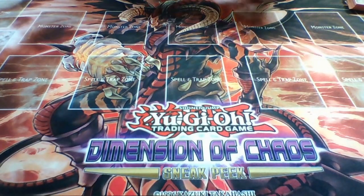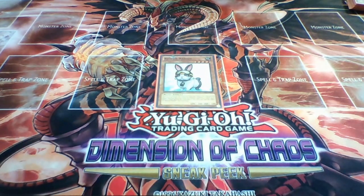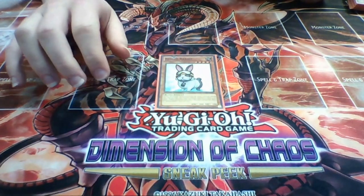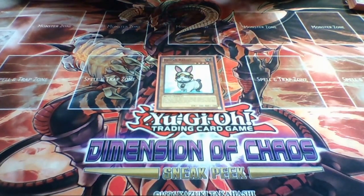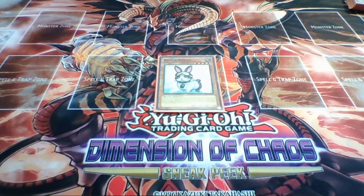Then we go on to the one Rescue Rabbit, since it's limited to one in the TCG. That's annoying, but hopefully we don't get more than one because then this deck becomes even more rampant. At one it's very nice - it usually summons out either two Masters or two Vectors depending on how many are left in the deck. Vector also doesn't need to be Normal Summoned to gain his effect; he can be Special Summoned from the hand, which doesn't waste your Normal Summon like it used to before Pendulums.